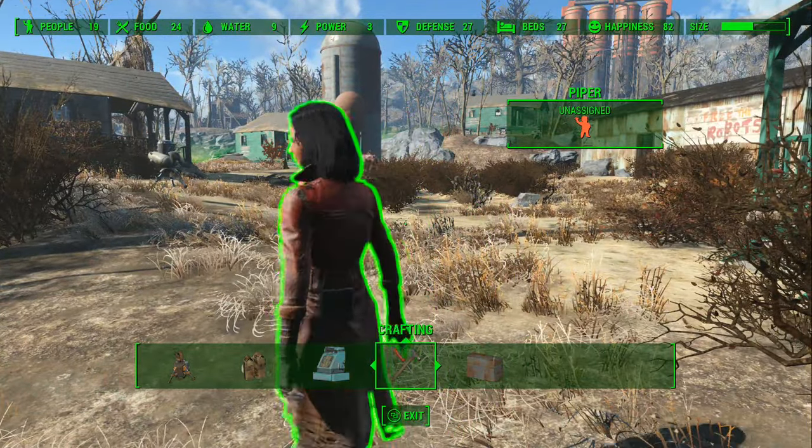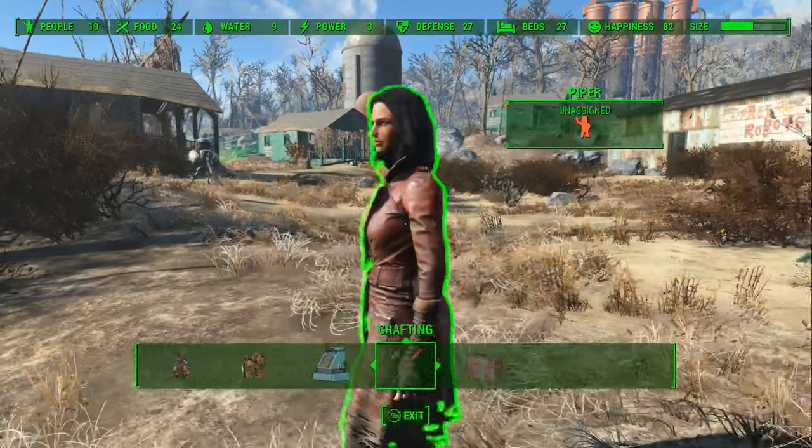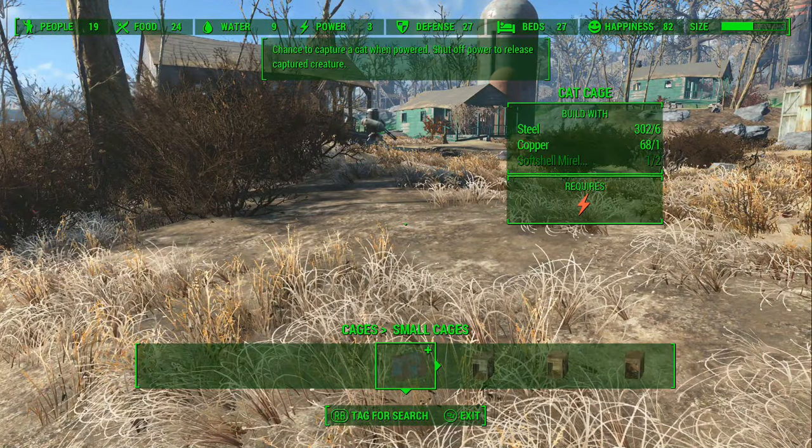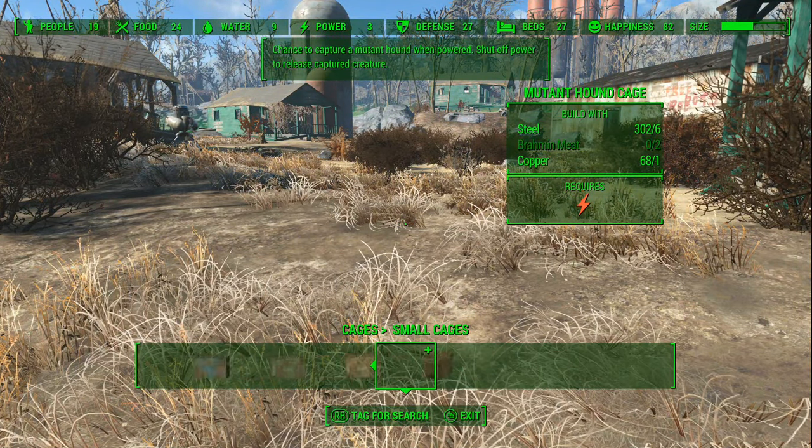Hi, today in Fallout 4 we are taking a look at the new workshop update. We will be showing off all the cages and how to tame your creatures.